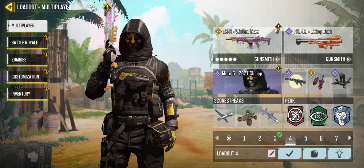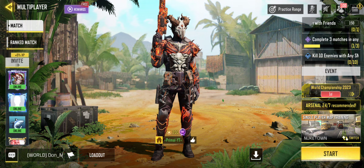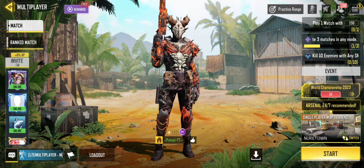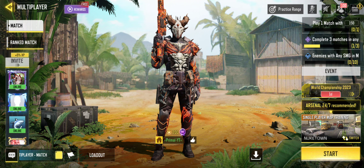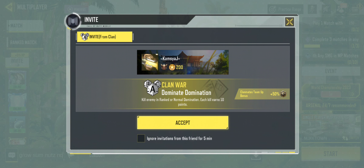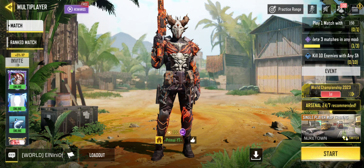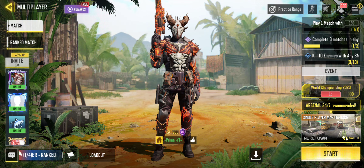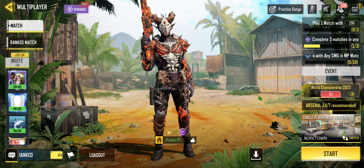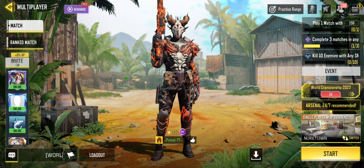Option four is a mode called Rapid Fire 24/7. Rapid Fire 24/7 allows you to get your streaks faster, gives you unlimited ammo, and is a great way to shoot down UAVs, sentry guns, and Goliaths. You do run into bot lobbies, so keep that in mind.